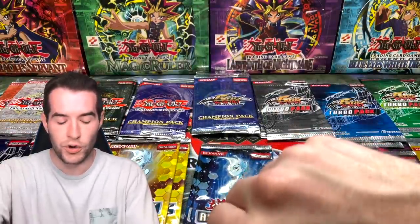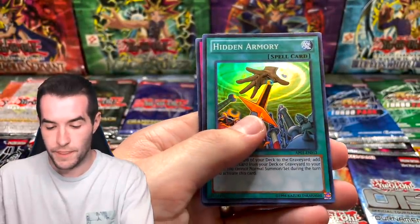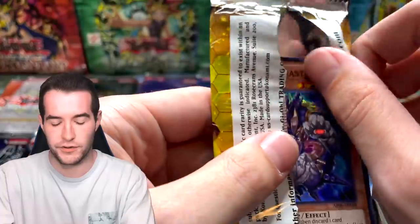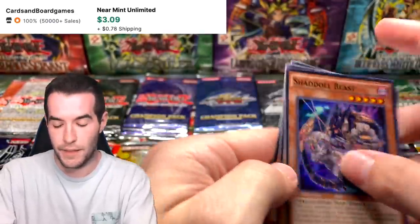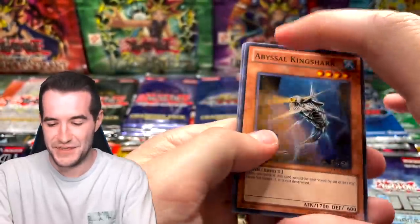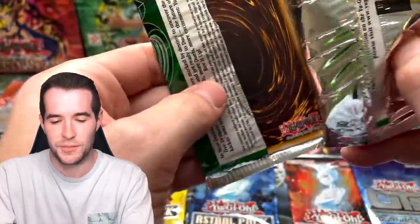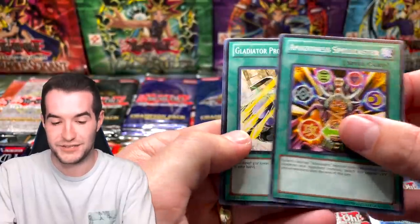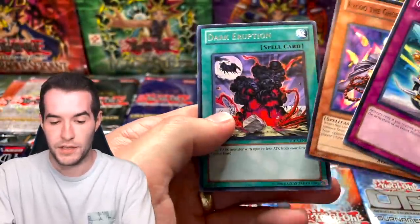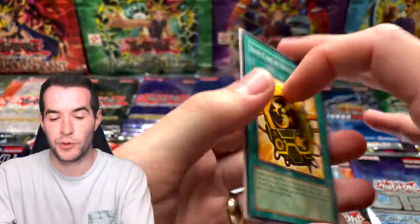Thunder Ruler and Dragon Ice. Astral Pack Six: Shadoll Beast and Machina Fortress. Turbo Pack Five — getting low on these finally — another Wolf. With only four or five rares per set, pulling multiples isn't that weird, but it's crazy how many times we've seen them. Turbo Pack Three: Dark Eruption. Turbo Pack Two: we only had one of Champion Packs Three and Four to start with.